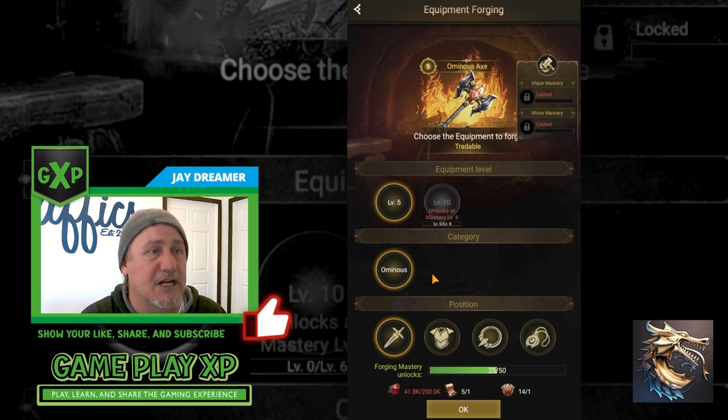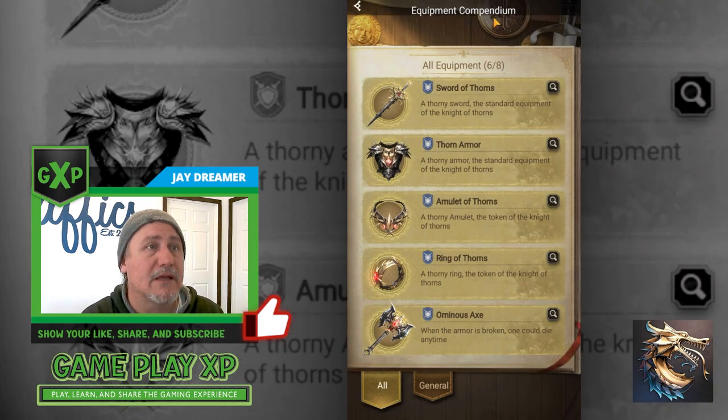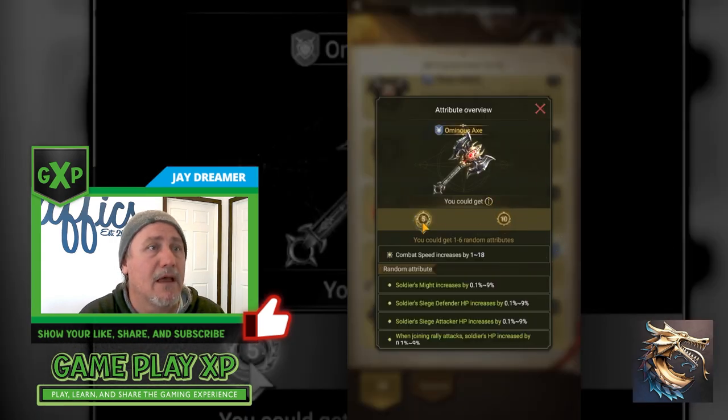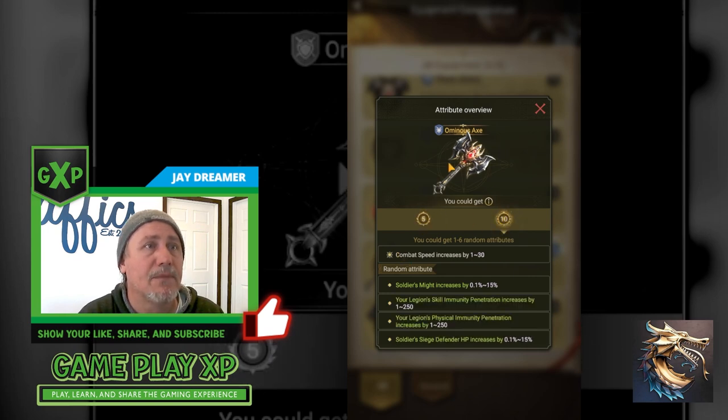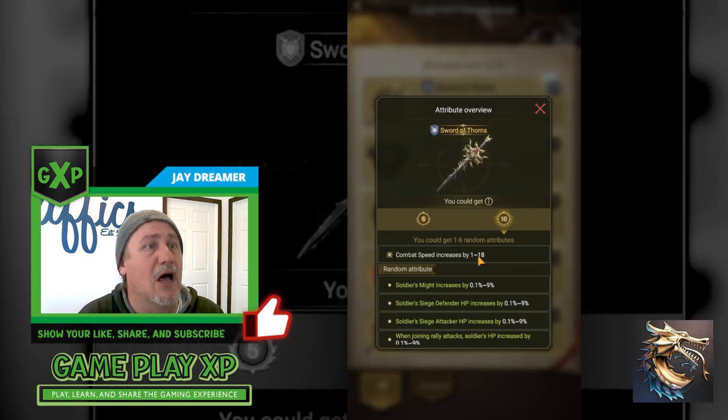The difference between thorn gear and ominous gear is forging — that is the primary difference. That forging at the highest level, level 10, gives you better equipment perks. The axe gives you combat speed up to 30, which is a better rating than the sword at level 10 which goes up to 18. Using thorn gear only gets you so high; to get higher buffs you have to forge equipment. The highest buffs are at the ominous level 10 equipment.